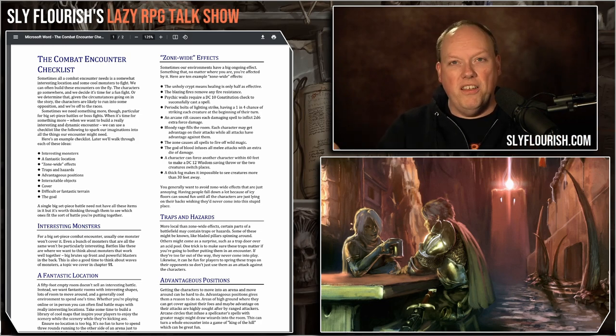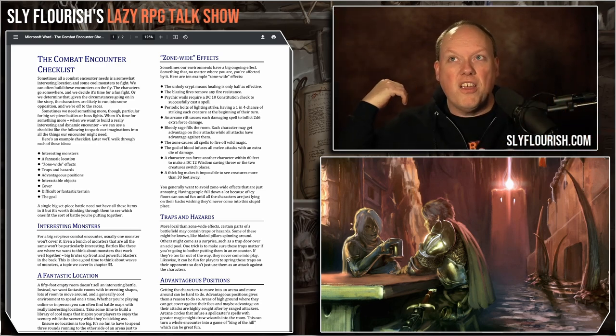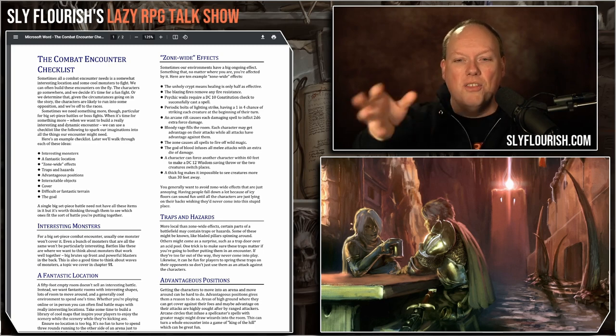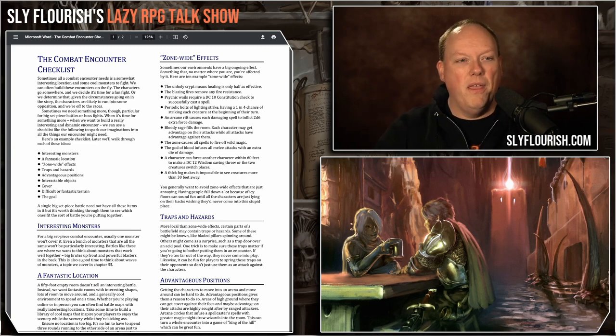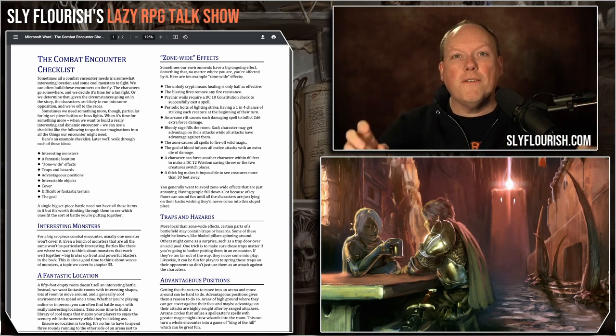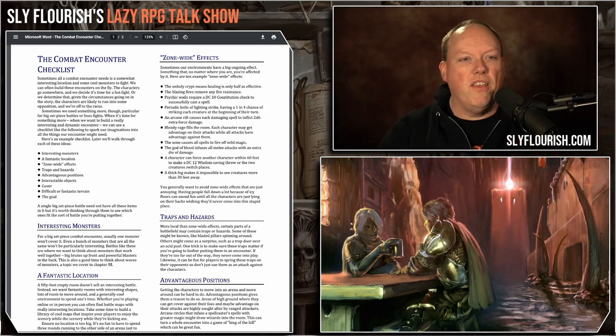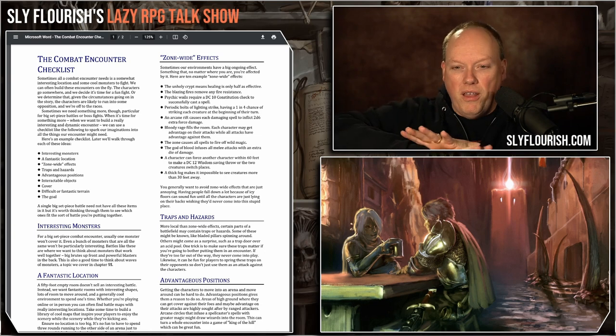Think about the synergy between monsters you're going to drop into a battle. What's the location itself? What makes it cool and interesting terrain-wise? What's the shape of it? How do you get the characters out of the doorway and into the room? What's the fantastic location? Then, what are some zone-wide effects? A zone-wide effect is a lightweight effect that's affecting everybody in the encounter.